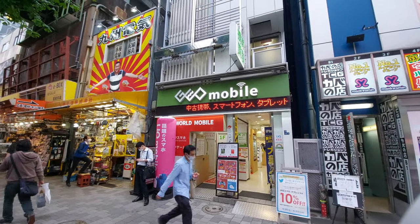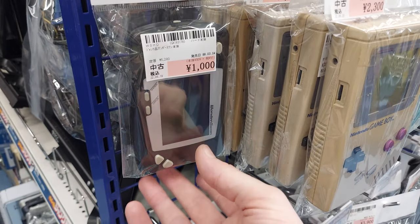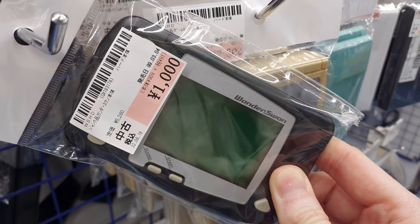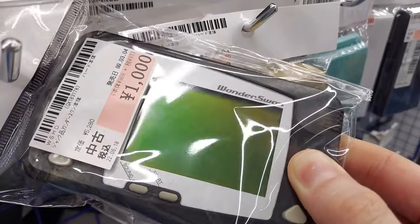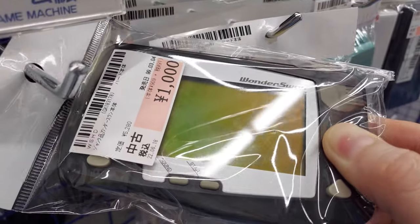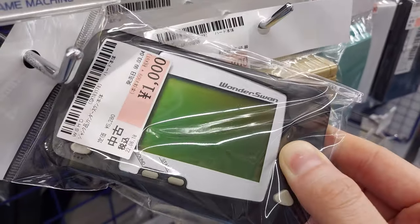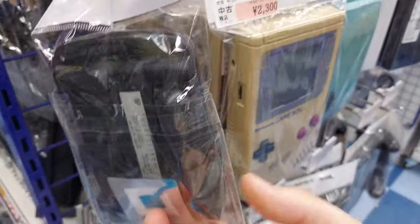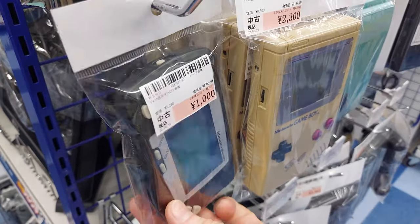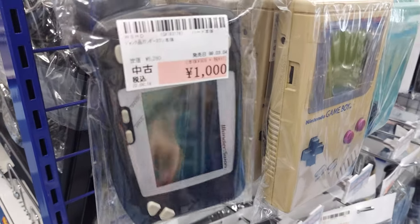That was World Mobile, but we're heading on to another spot. Here we have a WonderSwan junk unit — it's got a slightly messed up screen. Not quite as bad as the one that I have. Clear black — it is black and white though. But it's cheaper than what I paid for mine. Might have to pick that up, actually. It's a pretty good deal.